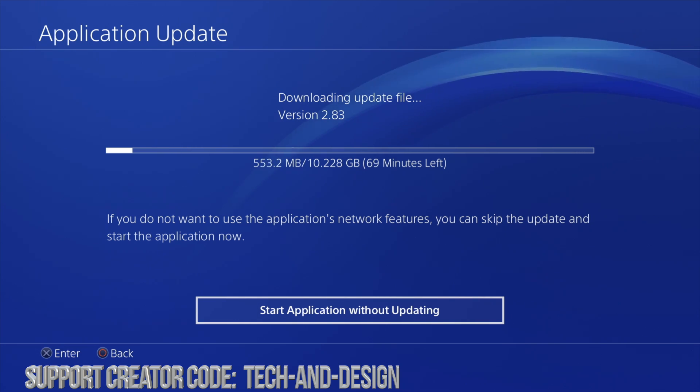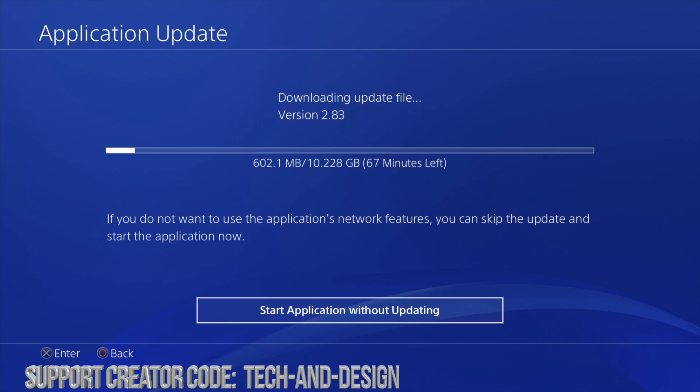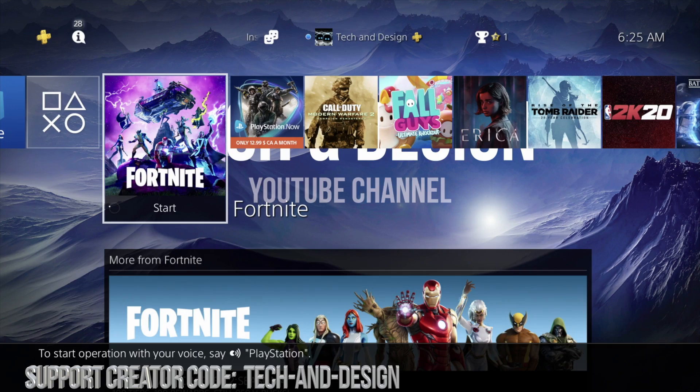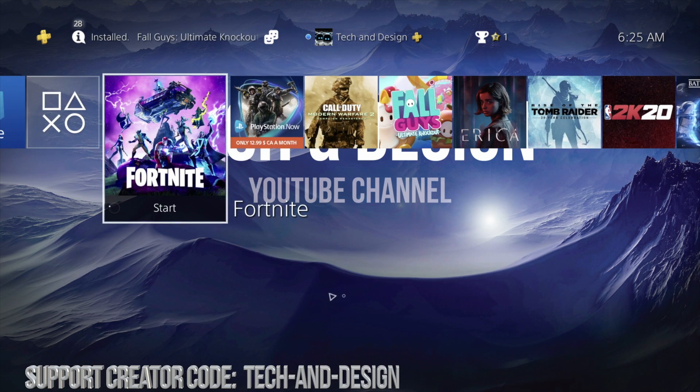Cutting down other network activity shouldn't get in the way of downloading this update. I find that if you want to do any updates, it's better to do them early in the morning — let's say 2 or 3 a.m.